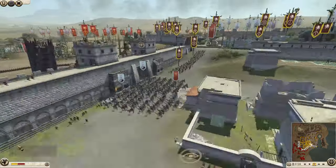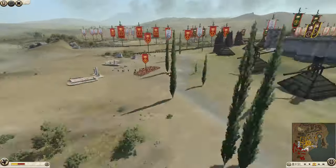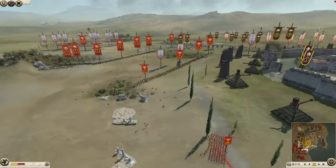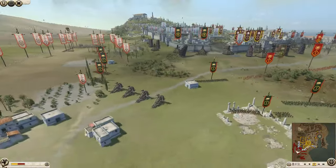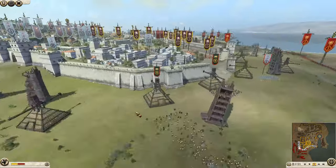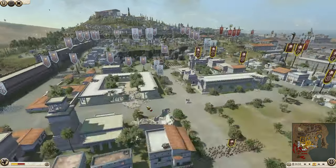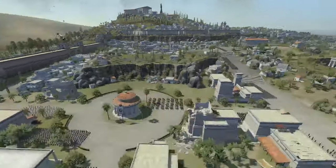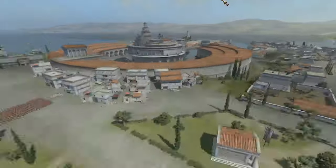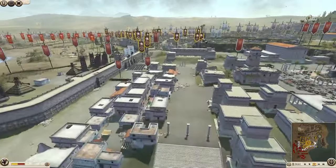The Seleucids have a lot of camels getting ready to sally out. On the attack we have Rome, Carthage, Seleucids, and Arverni — some big hitter factions. They're already knocking down walls, making sure they have plenty of ways into the city. The map of Carthage is magnificent — one of the best looking maps, featuring that very unique circular harbour.